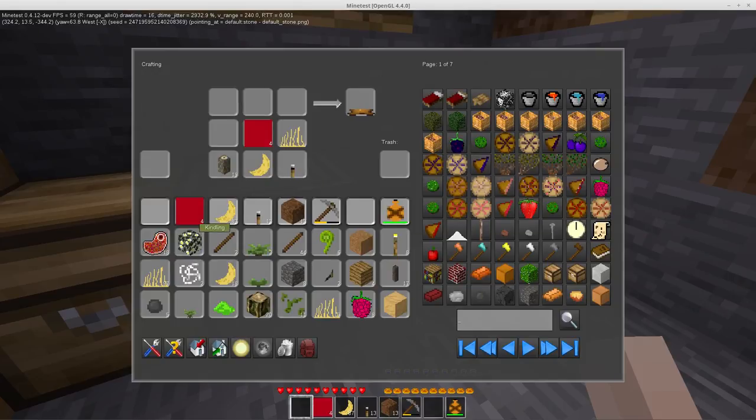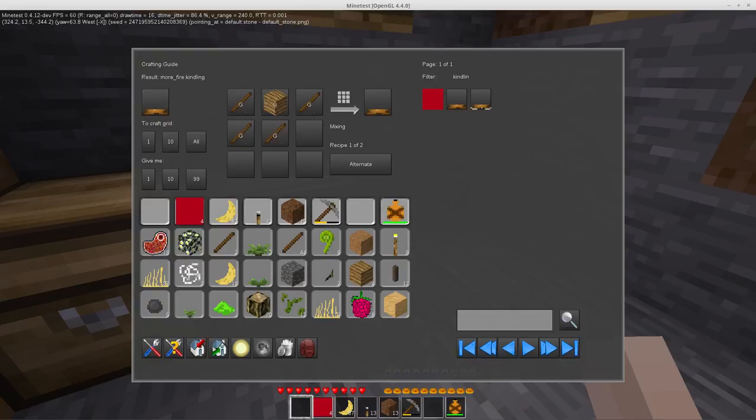I made those changes I was talking about to the kindling. If we pull up kindling here, you'll see we now have a recipe that uses group wood and group kindling, which is a new group I just made. Sticks are in that, along with both of your torches — the weak and the bright torch — dried grass, and the nesting material.